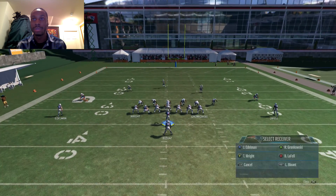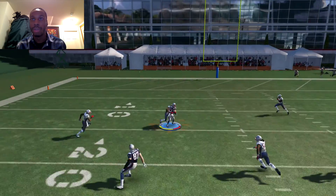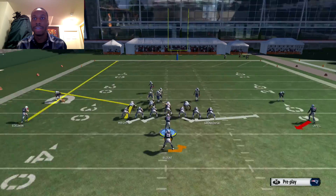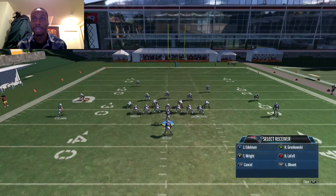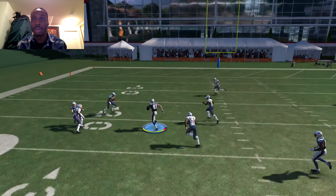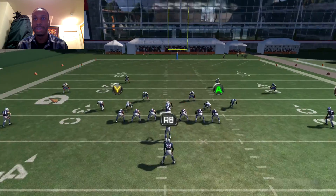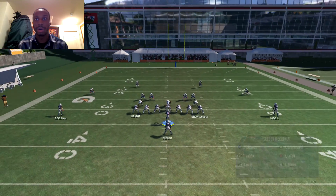Run inside cross again — tight ends on slant routes crisscrossing, LaFell on the drag route, halfback blocking — boom, 15 yards every time. Also in zone, you can try to hit the tight ends directly — whoever is open quickly. Gronk's open — boom, hit Gronk. Usually you won't have a linebacker coming out of nowhere like that. Hit the tight end, A or Y, whoever's open first — and drag routes are always a safety valve.